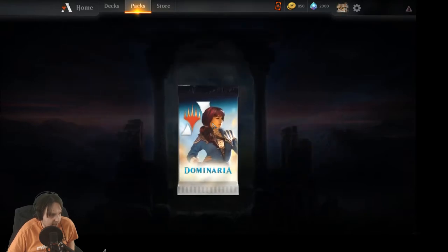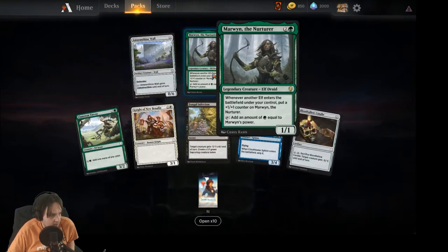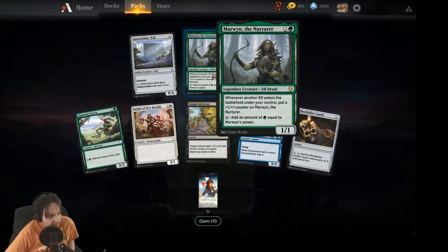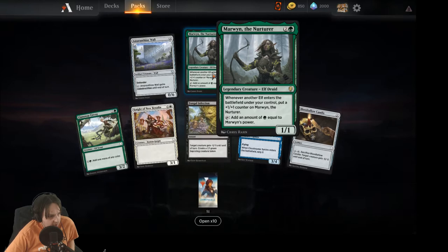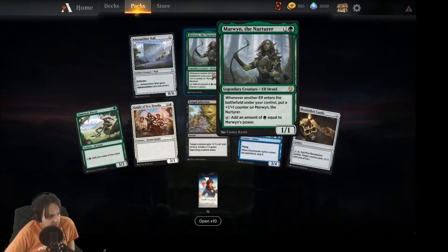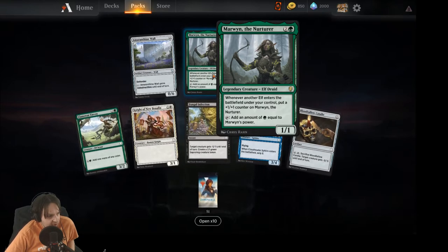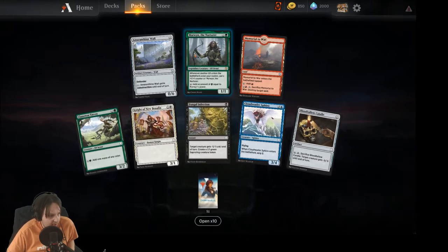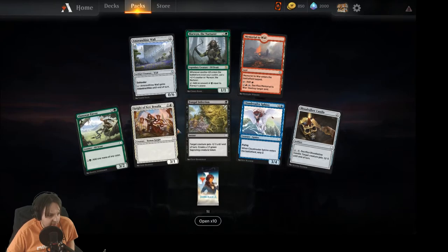I don't think Torgaar is terribly good but it's kind of cool. Marwyn, the Nurturer — one/one Elf Druid. Whenever another elf enters the battlefield under your control, put a +1/+1 counter on her and tap to add green mana equal to her power. A little too all-in, I think, but definitely neat.